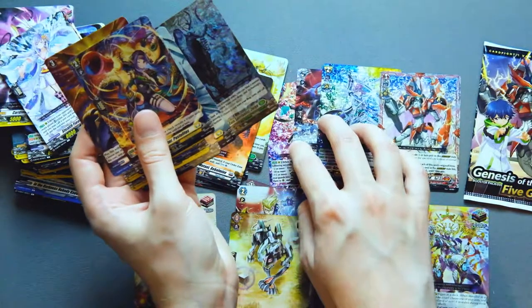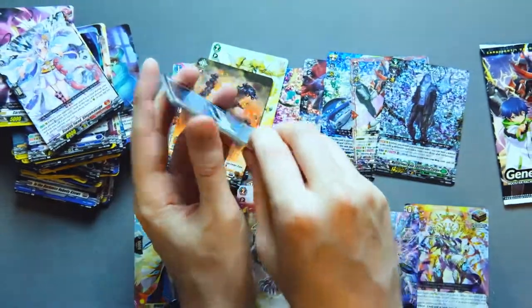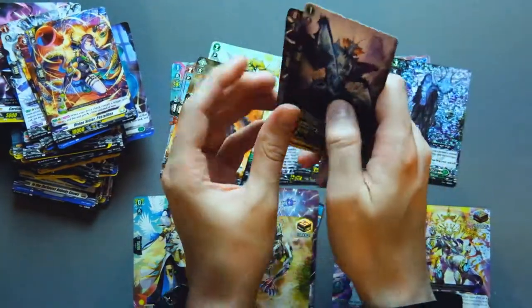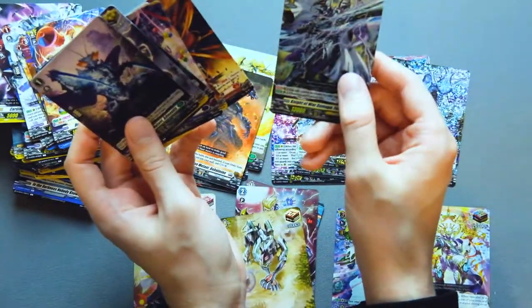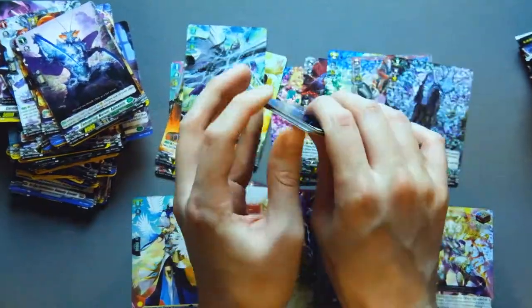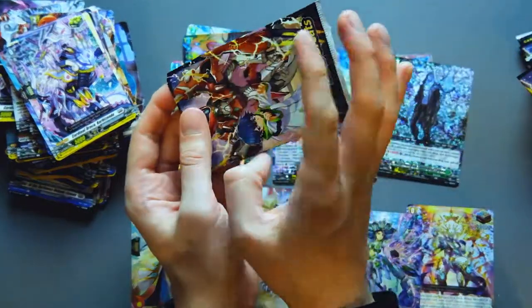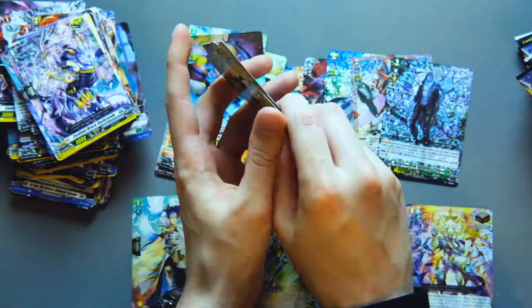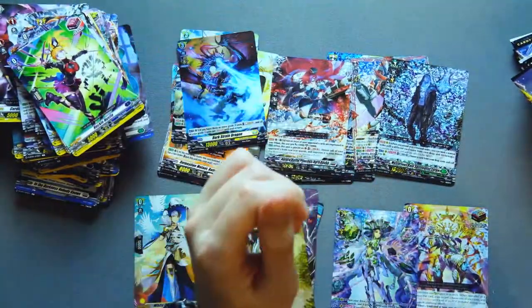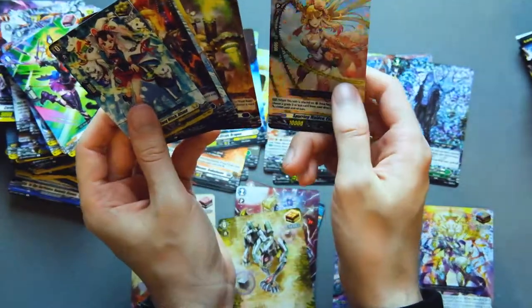I must have mixed up the packs from the two boxes, because now we have Zorga. Well, we're going to open them all anyway. Zorga — very cool card, double rare, really good for Ketter. I think the fake-two order mechanic is really cool. Dark Stained Dragon, another good card. I like the deck but I'm not gonna play it — still pretty neat. A second Aggro Rogue. Probably missing some hollows putting them in with the bulk, but I'll sort it all later.